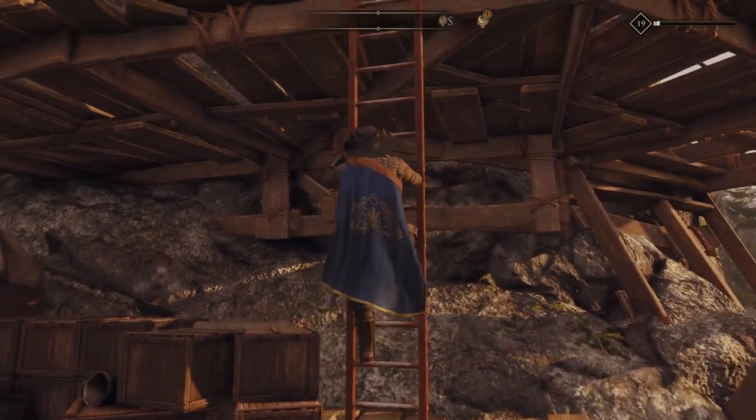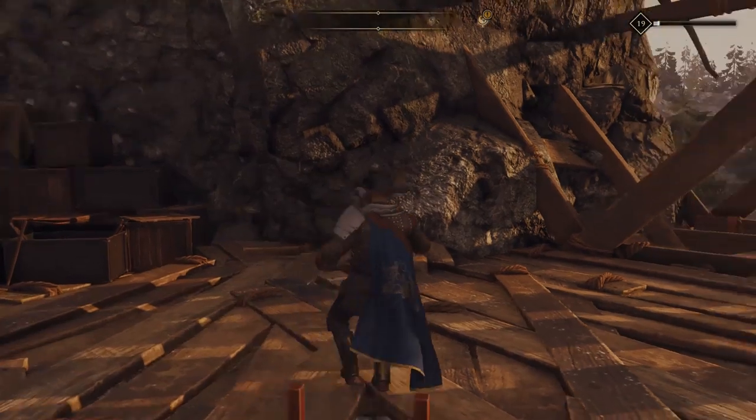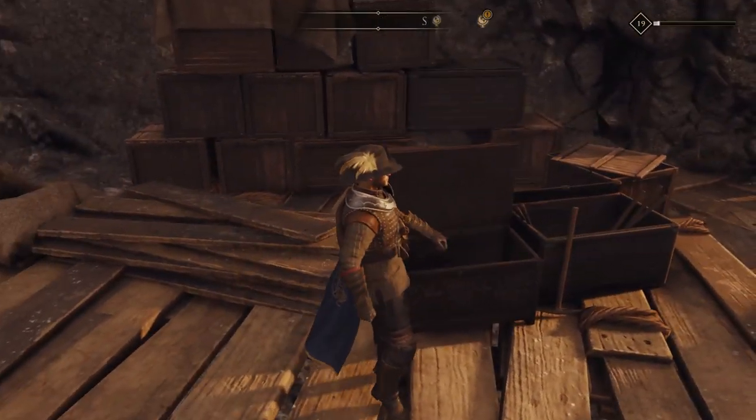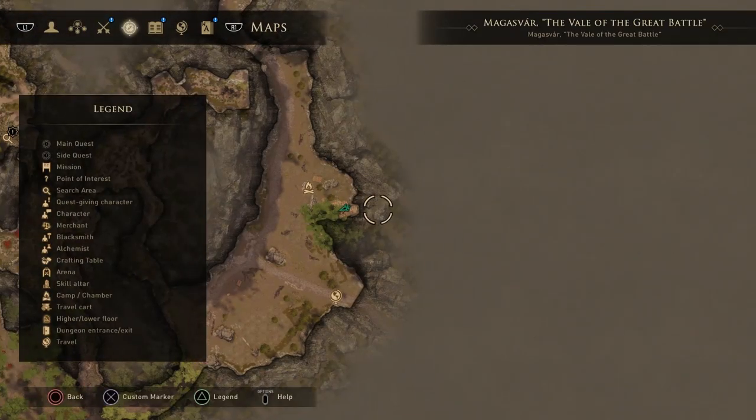I've already looted it, so the chest is going to already be open, but it's up here — right there. Once you open it, you will get two more pieces of orange armor, basically to finish the set you got from killing the beast, and an orange two-handed sword that requires three agility. Pretty good, but you might not have the stats to use it.